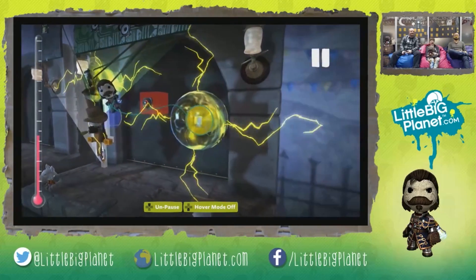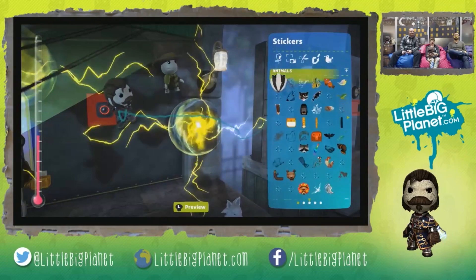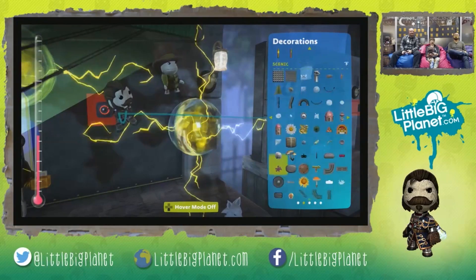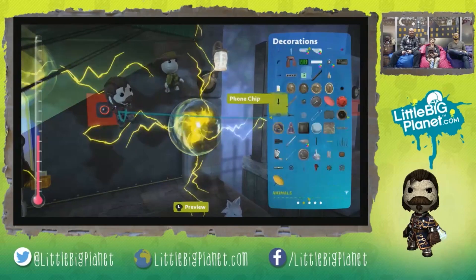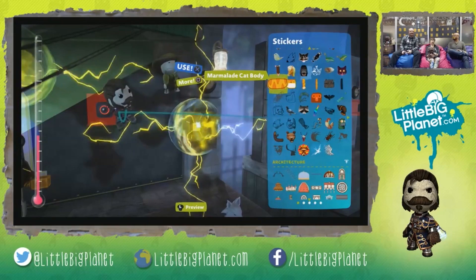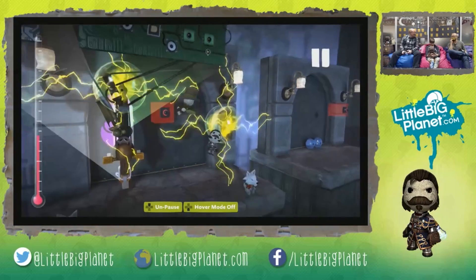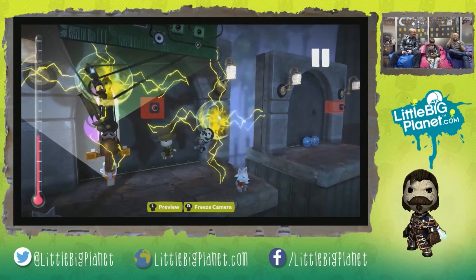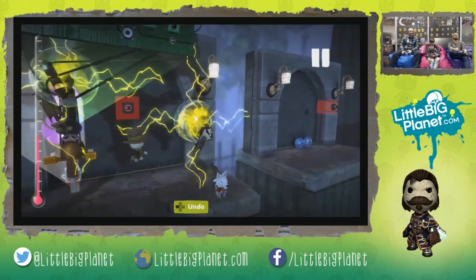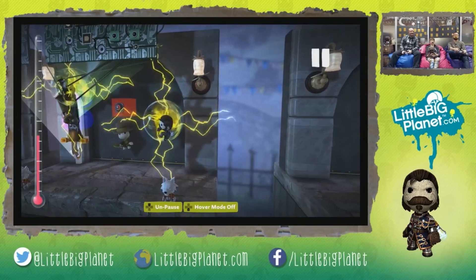The electric effect - those are decorations. If you go into your decorations you can find them there. You have the magic orb and electricity decorations. You can also find other ones such as a waterfall, so on and so forth - some really cool stuff. We will be publishing this level live for the LBP curator so you can properly explore these little nooks and crannies.